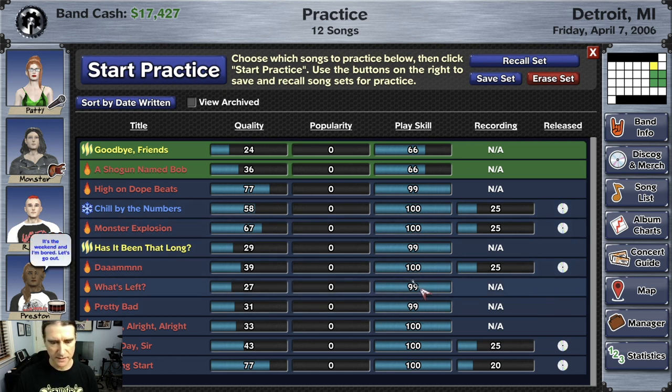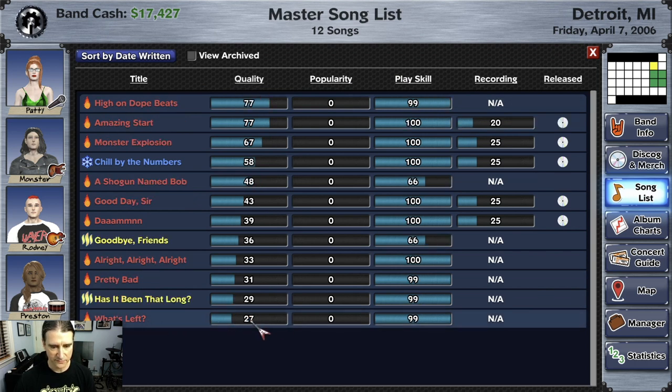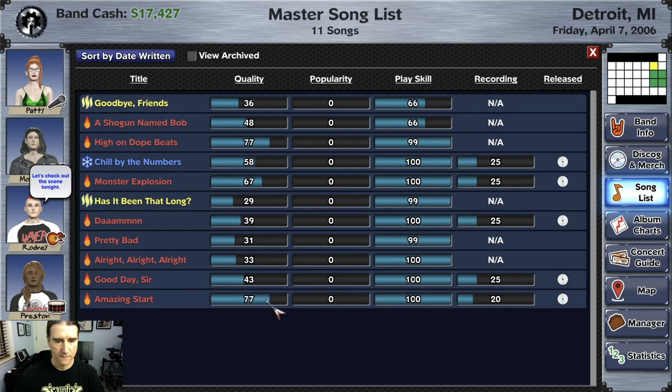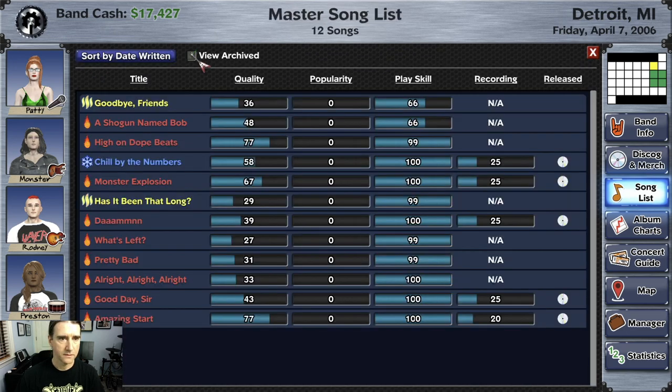That's fine. Later in the game, when you have a lot of new songs that are better quality and you're not really playing the old songs anymore, it's okay that the play skill goes away. As a matter of fact, if you go to your song list and find a song — let's sort by quality here — 'What's Left' is one of the earliest songs I wrote. It's low quality and I never played it at a show. So click in here and you can archive it, or you can completely forget the song. If you've never recorded it, you can forget it and it'll just be gone forever. But especially if you've recorded it, or if you just don't want to forget it, you can archive it here. Then it doesn't show up on the list anymore unless you turn on View Archived.